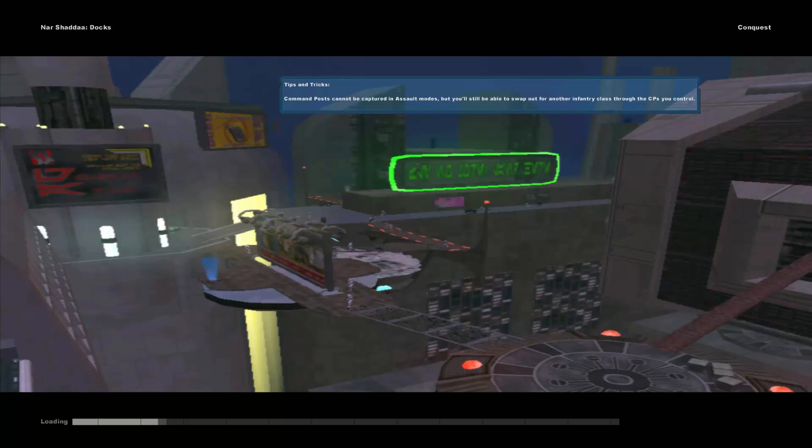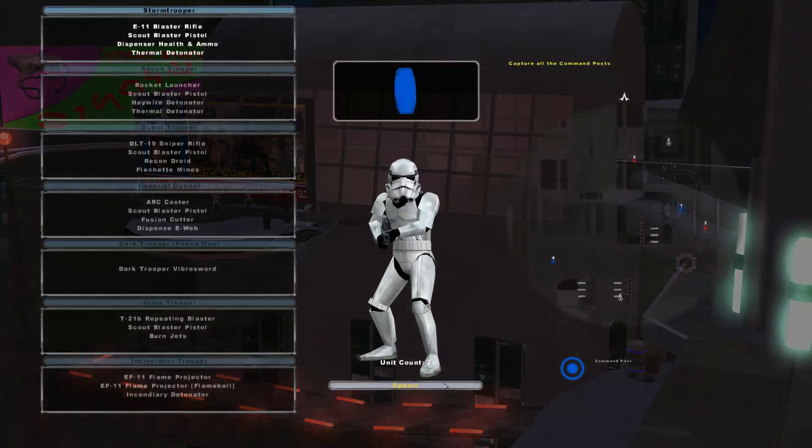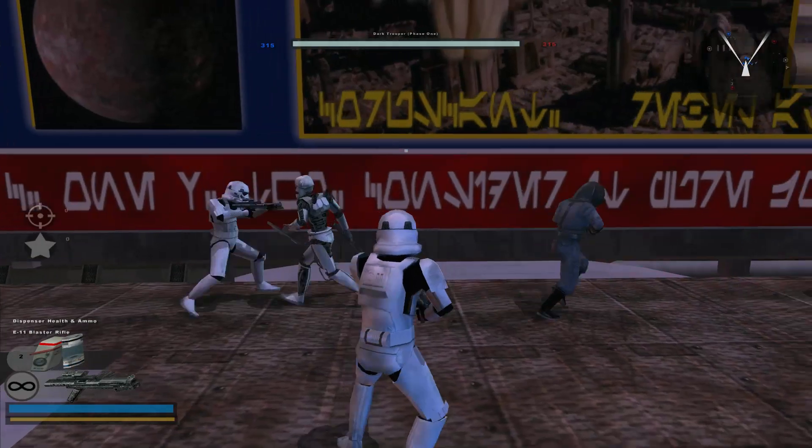Hey everybody, and welcome to the next map I'm going to play, which is Nar Shaddaa Docks. This is another map that is part of the Dark Times map pack. The unique thing with this map is that you get a few extra game modes with it, including something called Wave, which is pretty self-explanatory.